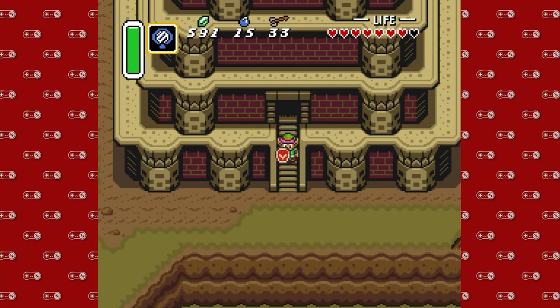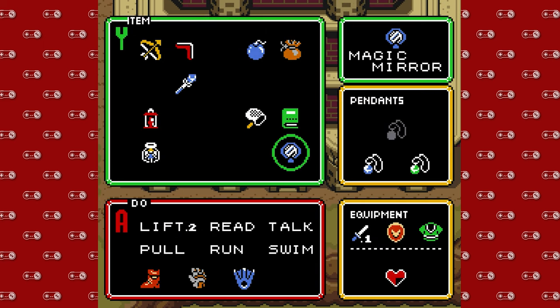Hey guys, DMike here for another episode of Super Nintendo Sundays: A Link to the Past. We made it all the way up here from Death Mountain and we are ready to take on the Tower of Hera.